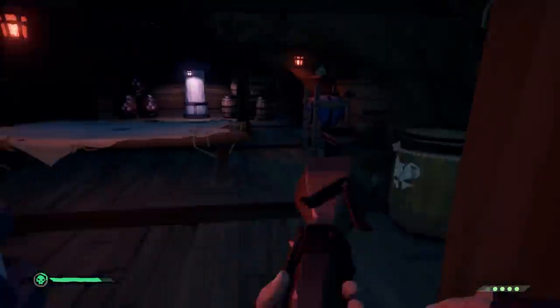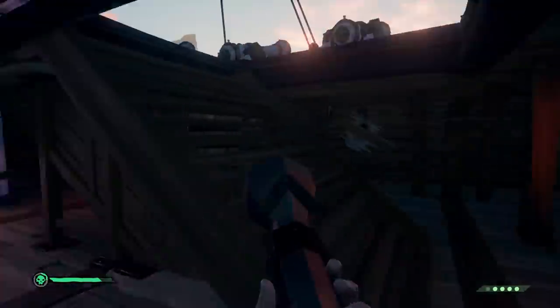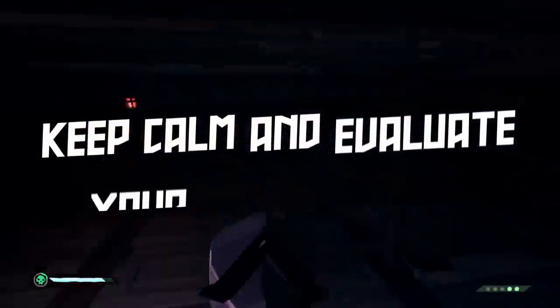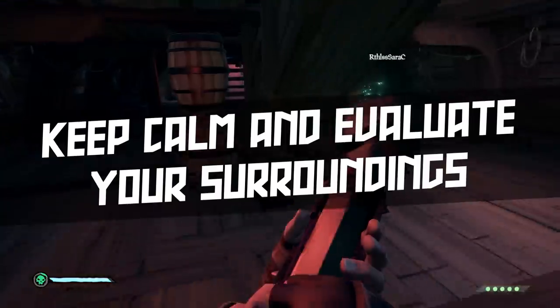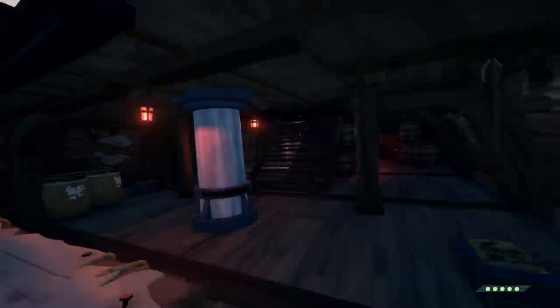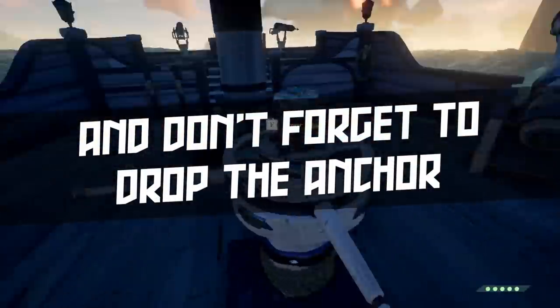One of the most important things you can do in a situation like this is to keep your wits. As soon as I went down below I heard a new cutlass draw, which means I knew there was another pirate on board and I needed to move quickly or I would be overrun. Which is a great reminder to keep calm and evaluate your surroundings. Anytime you board a ship you're not exactly sure what you're running into, and you want to quickly evaluate what's going on. And of course you don't want to forget to drop the anchor, which I almost did just there.